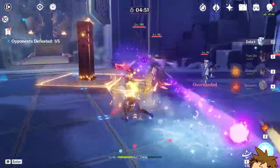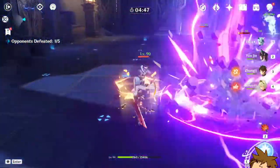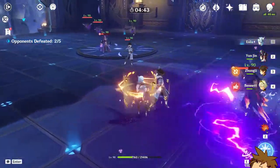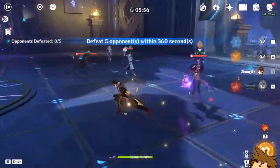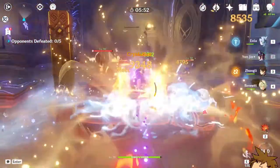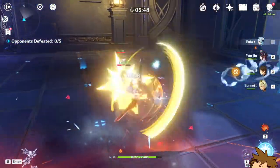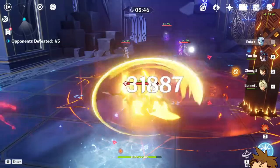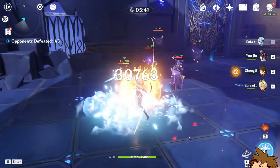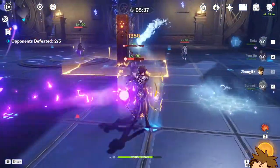Here's 16k right now. But then we use Yunjin and we hit for 22,000 — wait, this is so good. We're out of the shield, so let's go all out: we use the shield, we use Bennett's buff, we use Yunjin's buff, and now if we actually hit them — 31,000! 31,000 — that was just a normal attack.